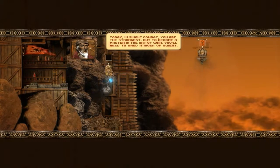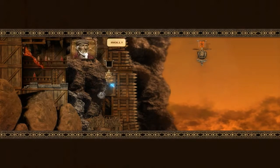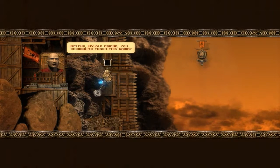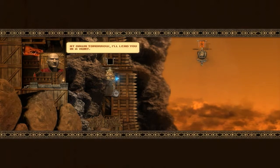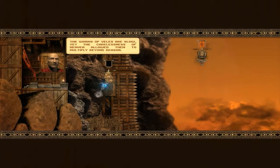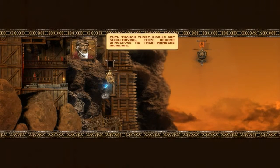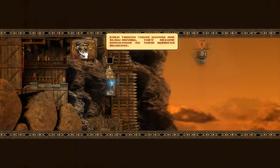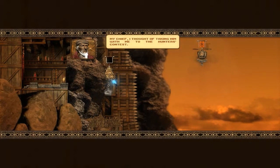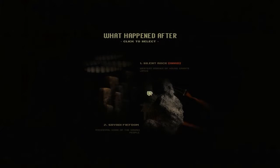Today in single combat you are the strongest, but to become a master in the art of war you'll need to shed a river of sweat and blood. My greetings to the chief. Melek, my old friend — you decide to teach us Gar. At dawn tomorrow I'll lead you in a hunt. Oh cool, we're going hunting! Even though those worms are slow moving, they become dangerous as their numbers increase. So I have to go worm hunting tomorrow — that's quite interesting. Hopefully I won't die.